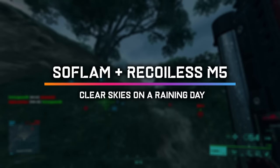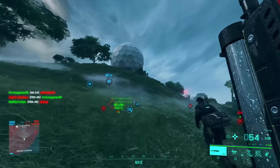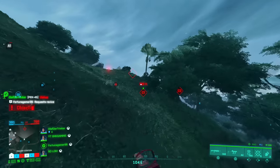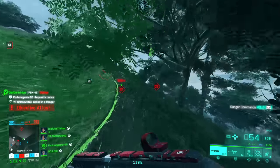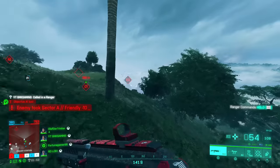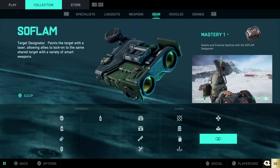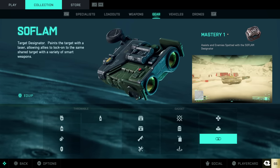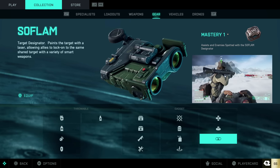Hey folks, SMK Gaming here. Have you ever been running around one of the Battlefield 2042 maps and you see in the distance this red diamond — it could be around a chopper or another vehicle that's moving around. What is this? Is this a bug? No it isn't. This here is probably the best way to clear those skies of choppers in Battlefield 2042. I introduce to you the SOFAM and I'm going to show you how best to use it and what it can really do, using examples of how we cleared skies of over 20 choppers on a rainy day on Manifest. Let's get started.